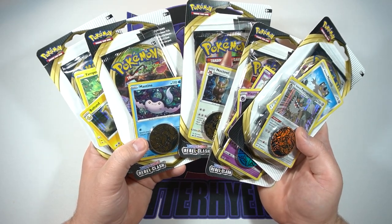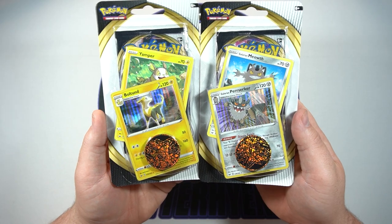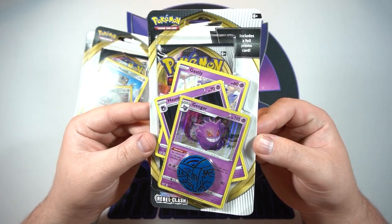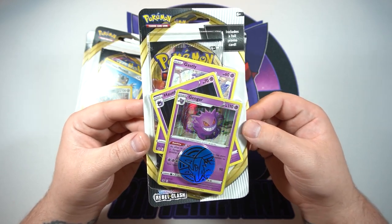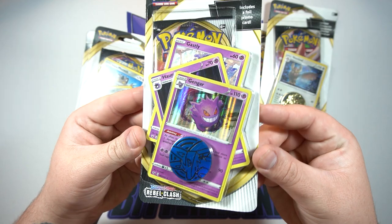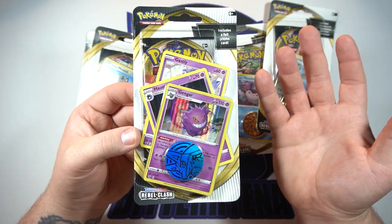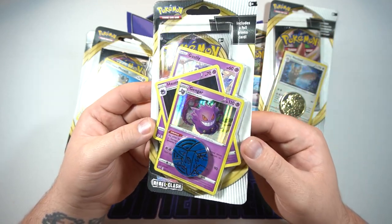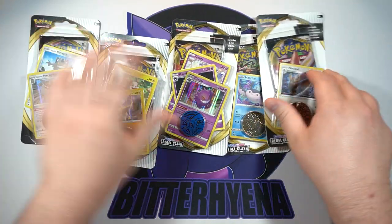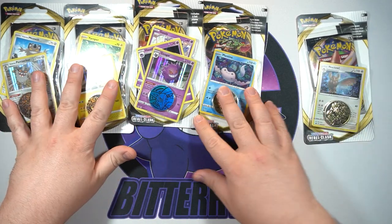I don't think there has been another set that has had this many single pack blisters. You've got your two normal ones — the Mantine and Noctowl. You have your Target exclusives — the Boltbound and Galarian Perserker — and then you have the Gengar one, which I freaking love. I have one for my sealed collection. The promos are hollows from the set while others are just from different sets. I've seen these at Walmart and Meijer, and they're probably at some other stores as well.